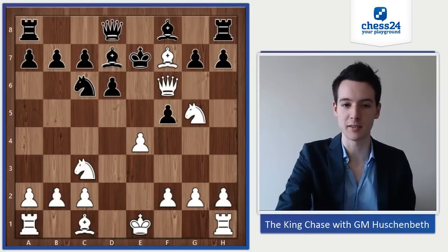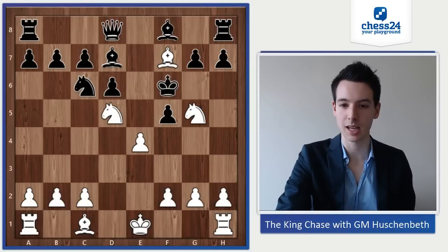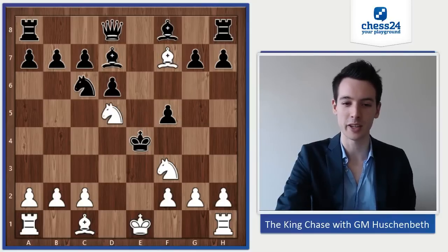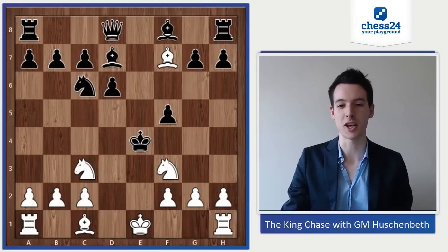So king takes f6, knight d5, king e5 — the only move — but now knight f3, king takes e4, and knight c3 checkmate.